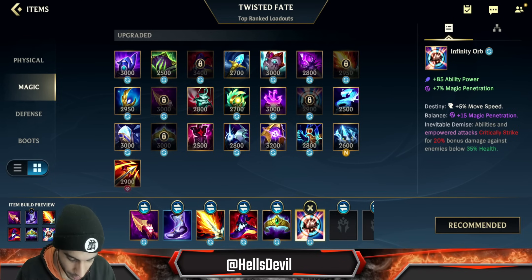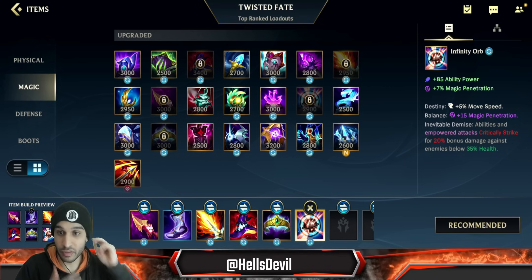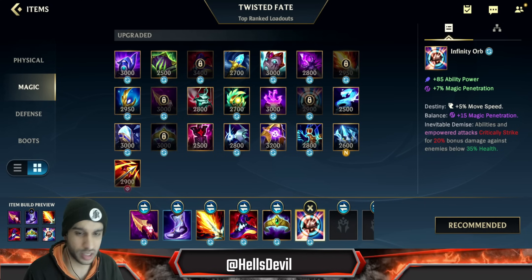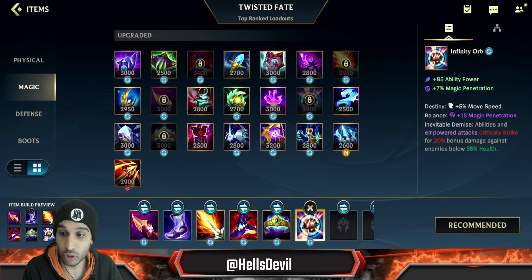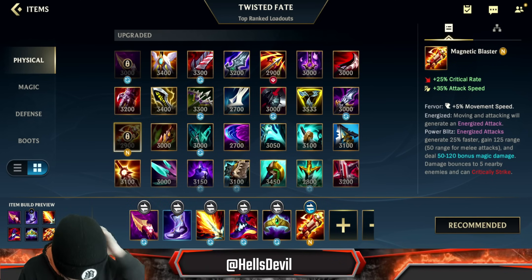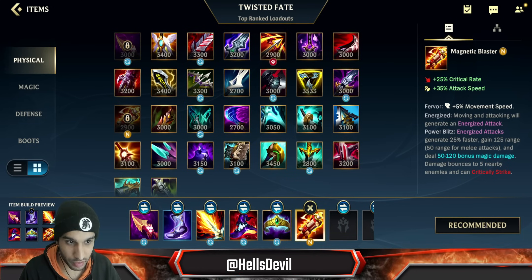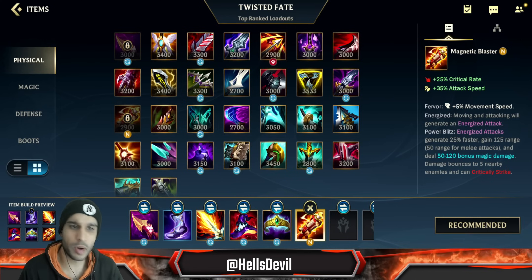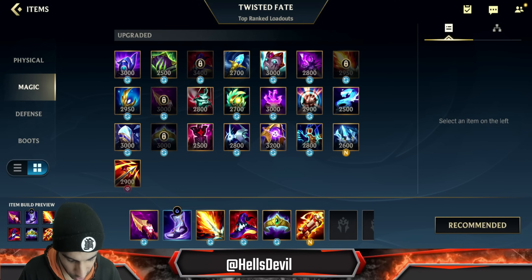The last item is Infinity Orb — this concludes the build and allows you to one-shot anyone. However, if the enemies are smart and have a lot of Crowns of the Shattered Queen, the enemy support has a Veil, or a Jax with a QSS — basically if they have a lot of things to counter your stun — that's when you skip Infinity Orb and build Magnetic Blaster. Magnetic Blaster isn't as strong as Rapid Fire Cannon, but RFC is gone now, so this is your only alternative. The range allows you to hit enemies from much farther.